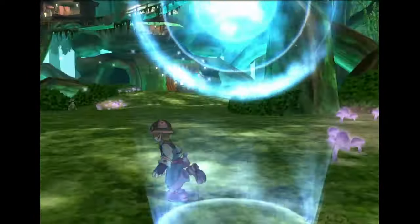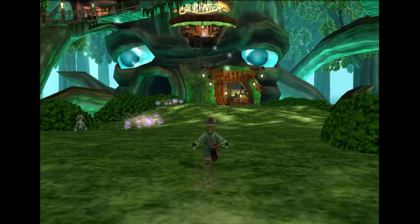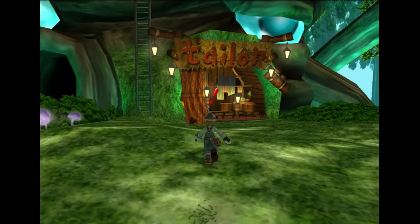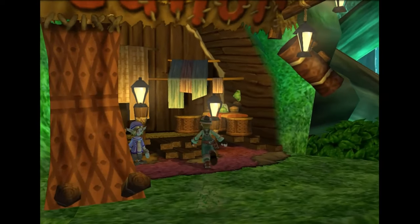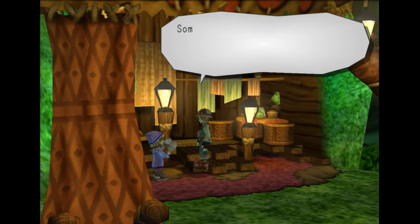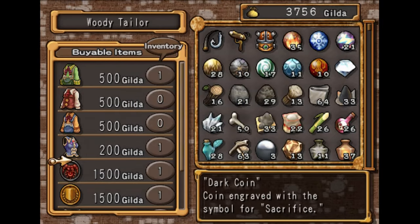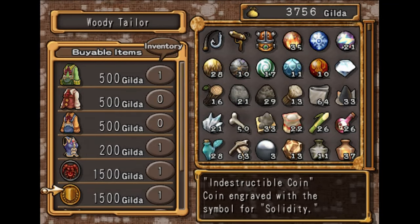Alright, we're just going to go over to this shop here quickly. Since we're already here, we may as well pick up an item that is required for getting another follower. To get Donnie, you need to have a Dark Coin and an Indestructible Coin.